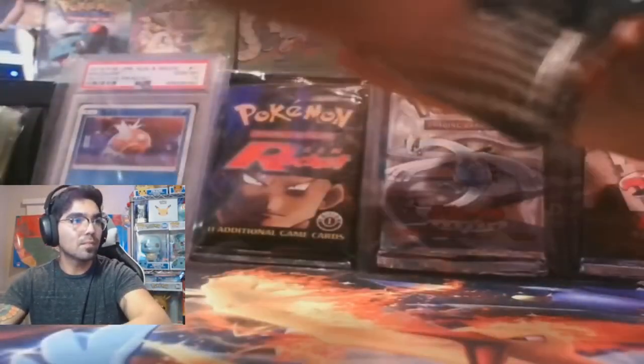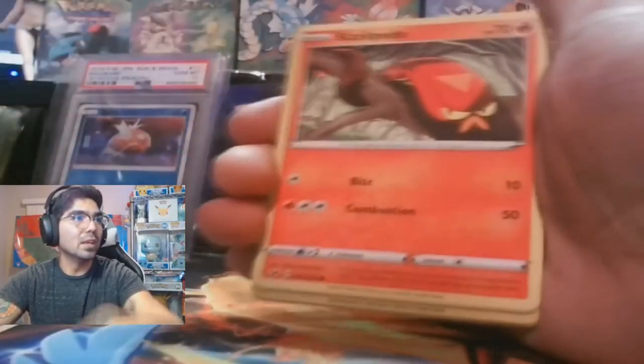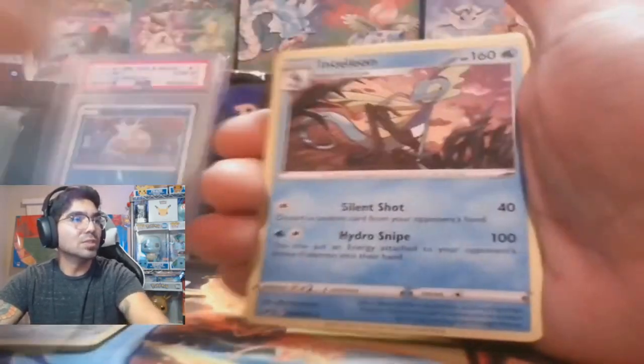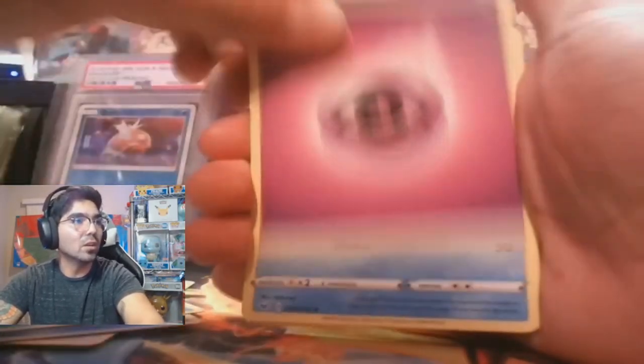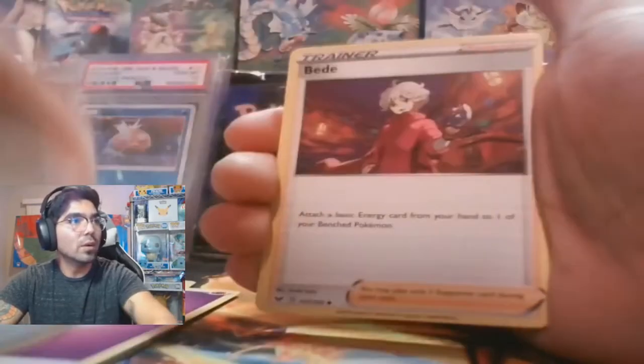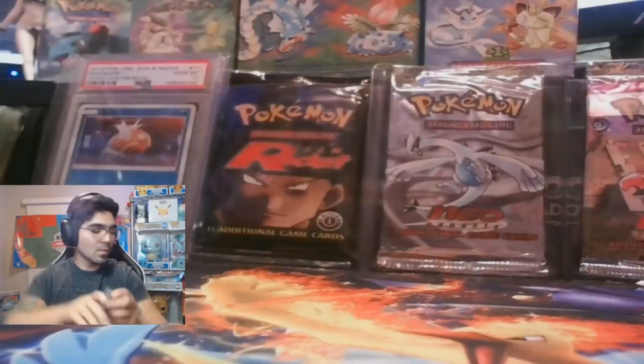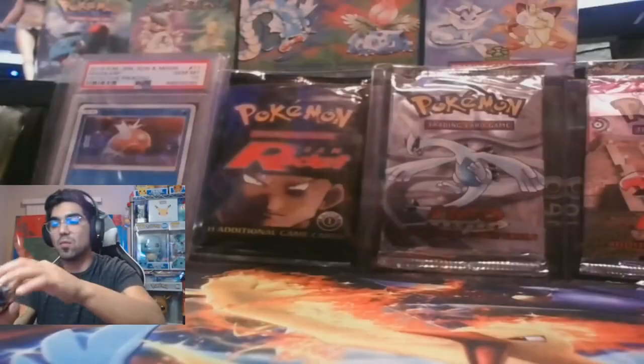Base Set Sword and Shield, we are up next. Gastly, Rudikey, Salissipede, Snom, Mawile, Drizzle, Inteleon regular, Seeking, Ordinary Rod — there we go.